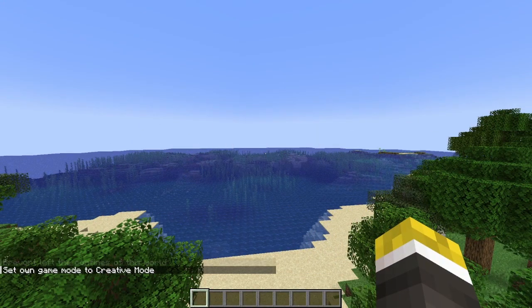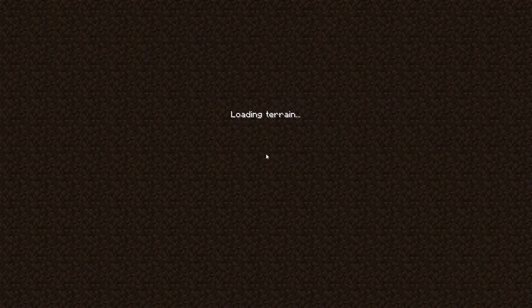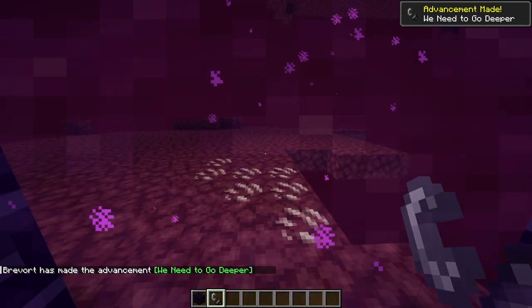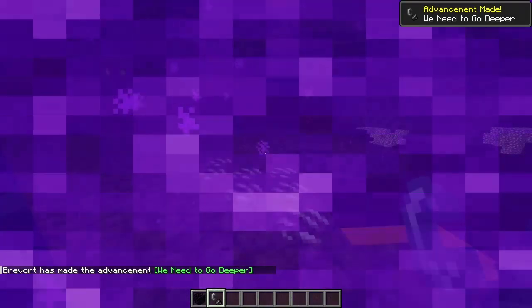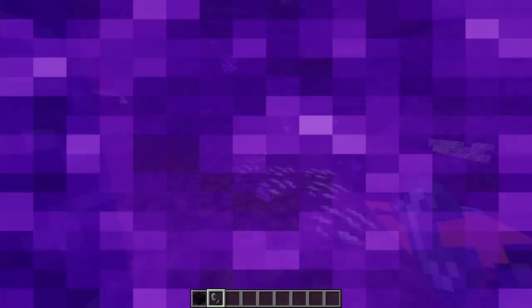That message will also happen if the world border squishes you — so if it's coming inwards and squishes you. A bug has also been fixed where if you travel through a nether portal, the animation doesn't infinitely play on the other side, and it should fade away, although it doesn't seem to — this might not have been fixed.